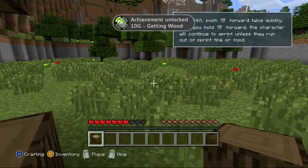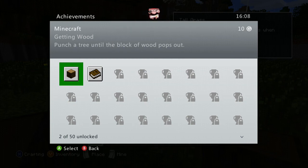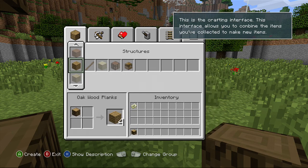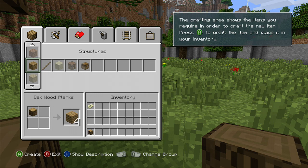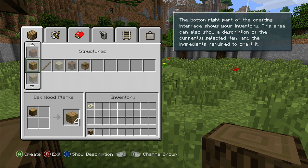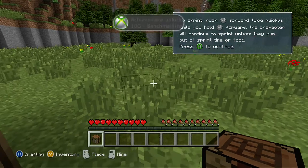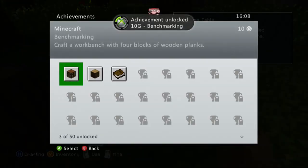Right now it's about two minutes into the video and we already have two achievements. Next one is to craft a bench with four blocks of wooden planks. We have to make it this way. Now we have a crafting table — we got the third achievement, that's awesome!